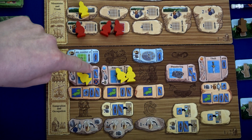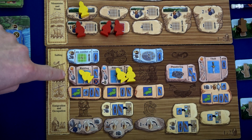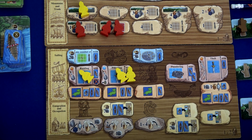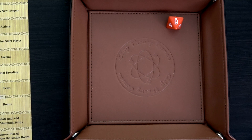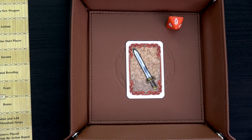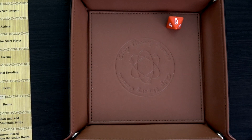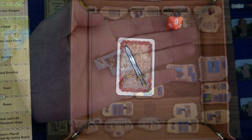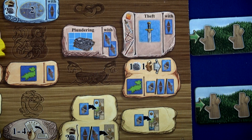For raiding we need a longboat — which we have. We roll the D8, using swords and stone to increase our roll; we want as high as possible. We get a six, reroll, get another six. I'll use the sword to make it seven — but wait, with my Raider bonus I already have a seven. I'll use the sword to make it an eight and grab this helmet. This helmet has a sword value of eight. One more worker left.